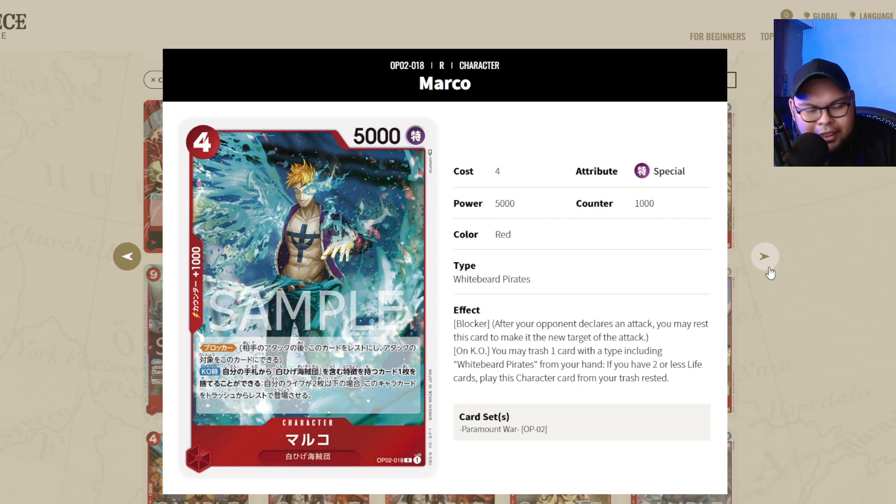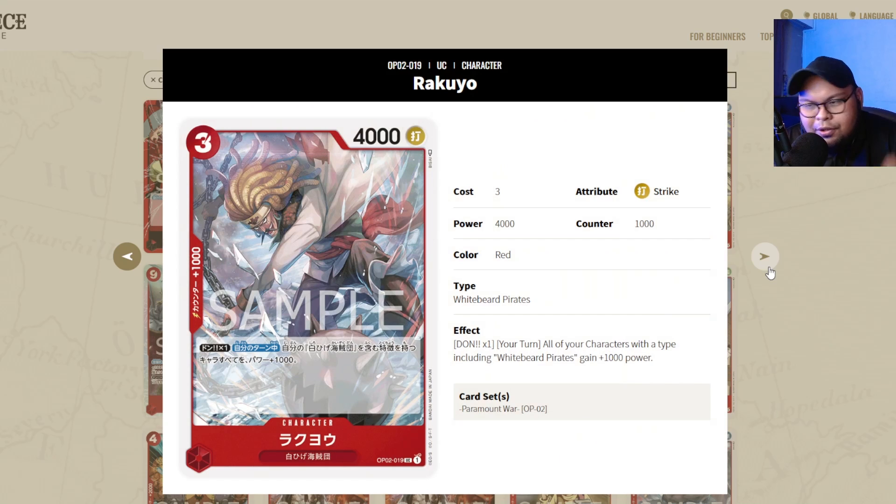Next staple is Marco the Phoenix blocker — get 4x of this, it's an absolute staple. Whitebeard plays it and it's going to get better in OP03. Get your playset 100%. Rakuyo is interesting — I wouldn't call it a full staple because certain Whitebeard decks play him and some don't. There are different variations. So pick up a playset if you can, but you can skip if needed since Whitebeard has different variants.